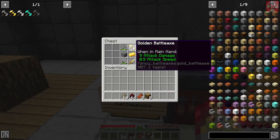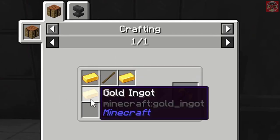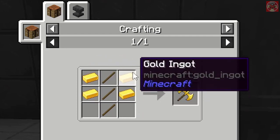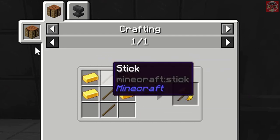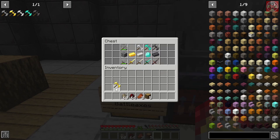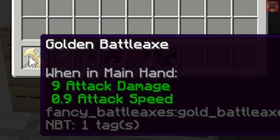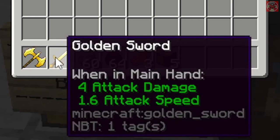Now we're moving on to the golden battle axe. To make it, you need three sticks in the middle and four gold ingots on the sides. The golden battle axe has 9 attack damage and 0.9 attack speed. Comparing that to a golden sword, which is 4 attack damage with 1.6 attack speed, the battle axe is clearly higher in damage.